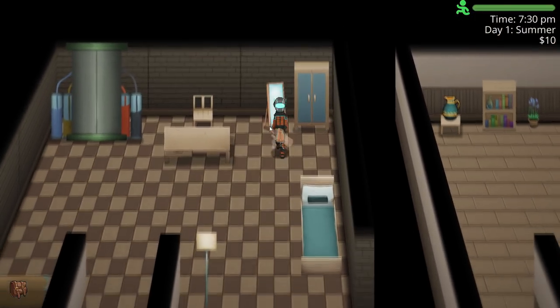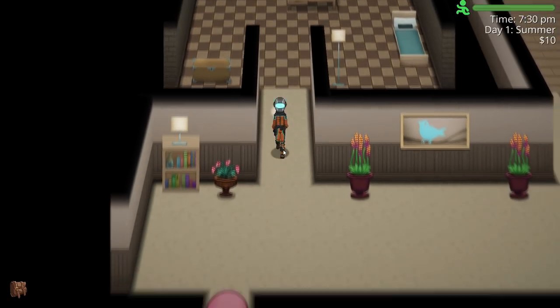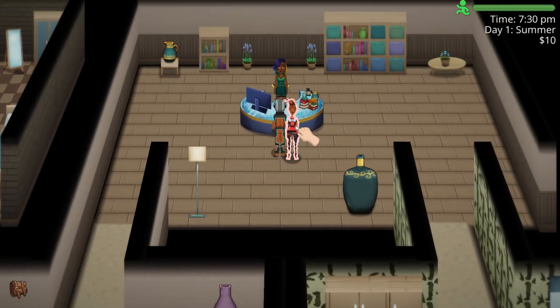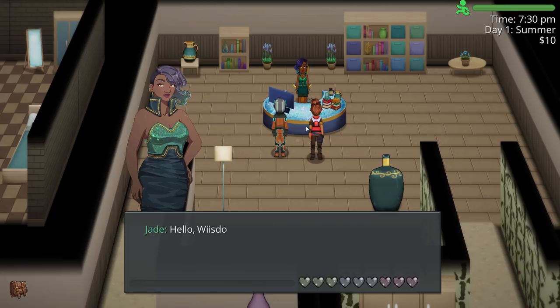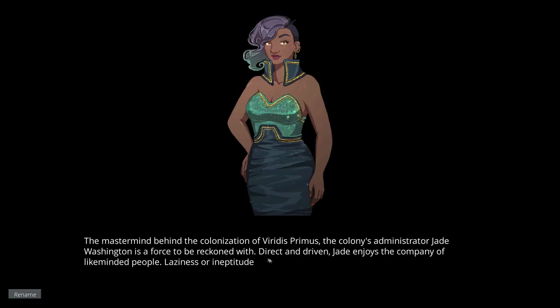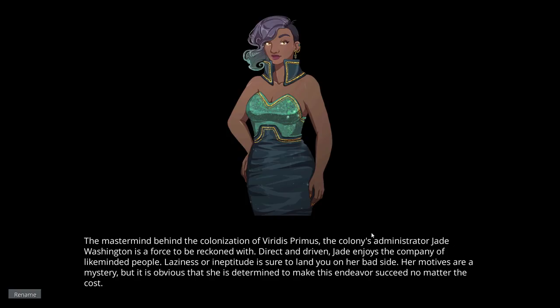I'm staying here and can't touch anything? Really? I guess I won't touch anything then — not a terrible place. Let's head up this way. Okay, Jade. This is Jade. 'Weezdom, I am Administrator Washington. You may call me Jade. I am responsible for the day-to-day administration of this colony.' Mastermind behind the colonization of Virtus Primus, Jade Washington is a force to be reckoned with — direct and driven.